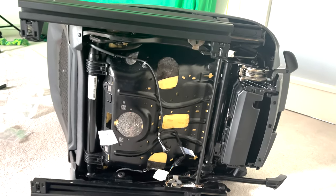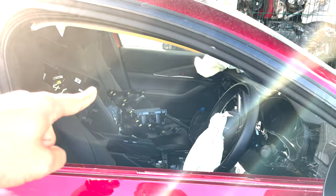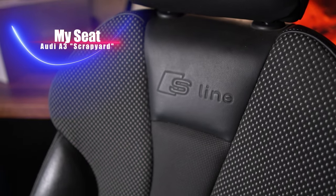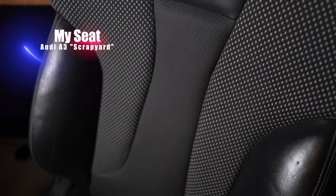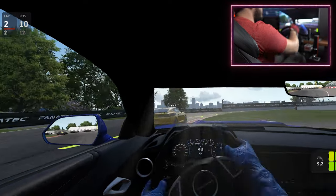For the seat I actually went to the junkyard to look for a real car seat. After browsing around I found an Audi A3 S-line seat in pretty much mint condition for just $150. Track Racer and other companies offer seats too but the cheapest ones are around $250 to $300. The Audi seat has front-to-back sliders, up/down as well as tilt and backrest adjustments. Being a real car seat, the comfort is amazing — I can sit in it for hours without my back hurting.